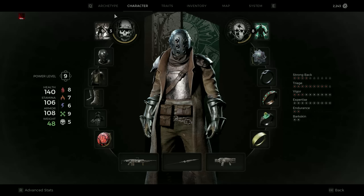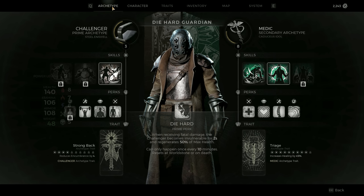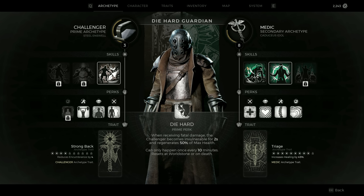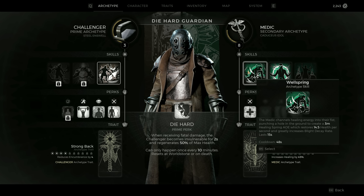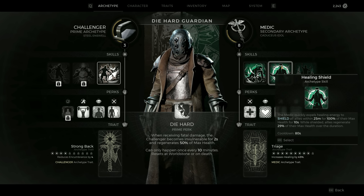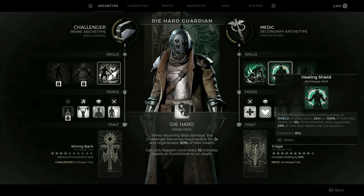Let's talk about the archetypes that make this build. First up, I started as the medic to have access to the excellent healing skills. Weldspring has a very short cooldown and is available right from the start. Healing shield is absolutely fantastic in boss fights or any other situations — you can basically face tank and ignore mechanics with this shield active while healing back at the same time.